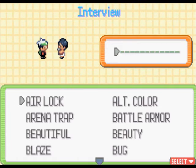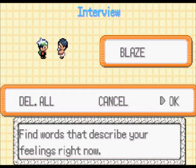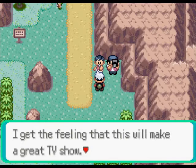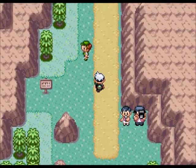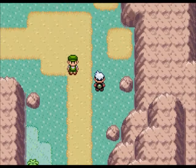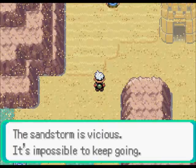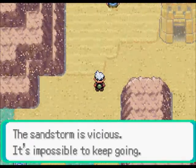There are some people later on who will give you an item if you give them a certain phrase. But for these two nothing happens - you can answer whatever you want. These two I will be battling off camera. Over here we have a tower we can go to later on, and you will need the Mach Bike. But we can't go there yet because the storm keeps you from going there.